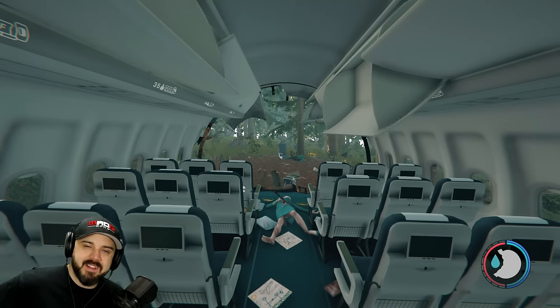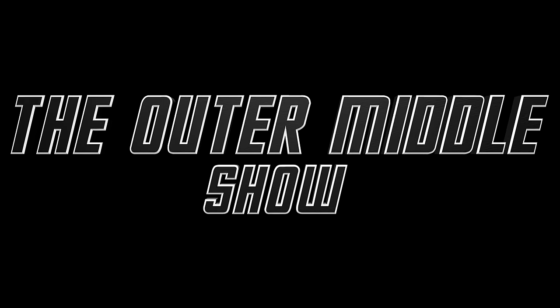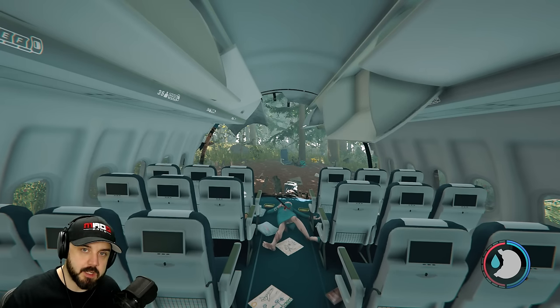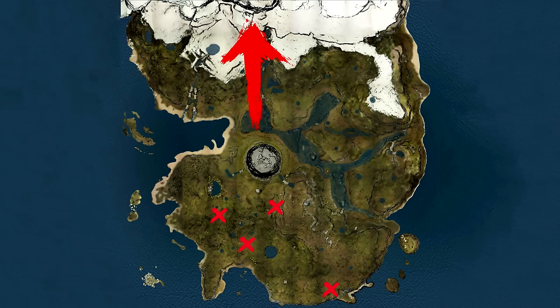So you're new to the forest and you want to find that katana — follow me my friend, I'll show you the way. Upon starting the game, your plane is going to crash at one of these locations on the map. For most of these tutorials we're going to be looking for the same indicator on where to go, and that is the north-facing mountain. The north-facing mountain can pretty much be seen in any clearing on the map, so let's get started.